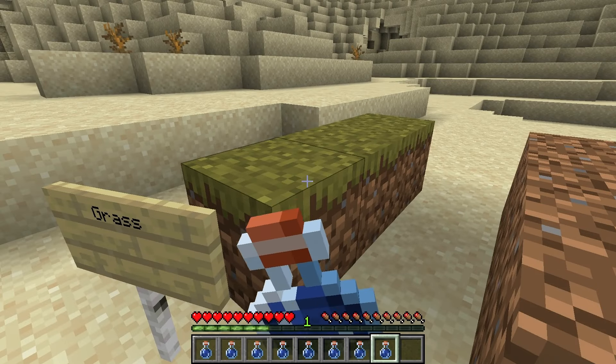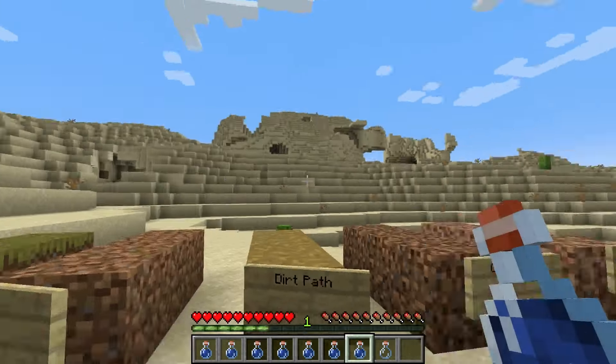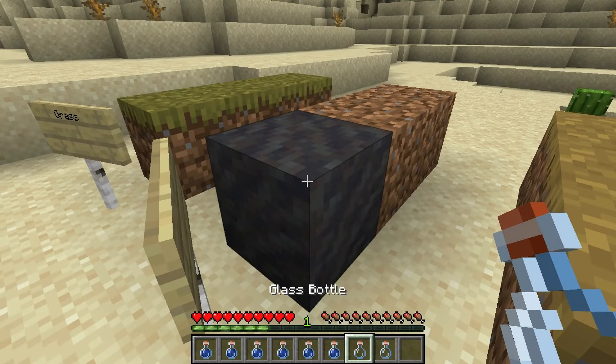You can't put it on a grass block. But if you break blocks underneath the grass on a typical grass-covered biome, and you have dirt underneath — ta-da! You get mud.